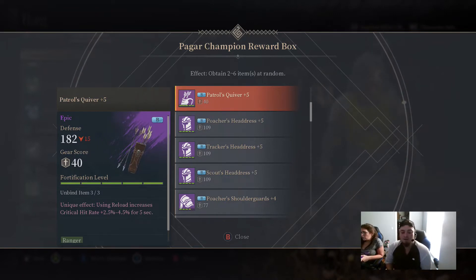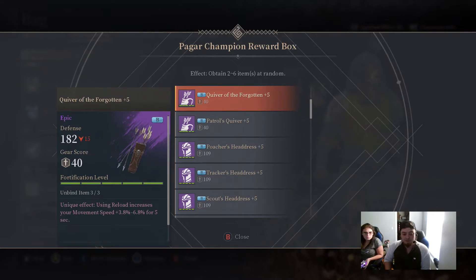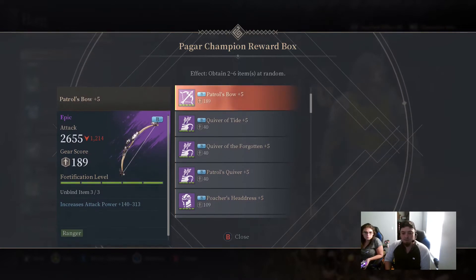Mark's tracker headdress, poacher's headdress — great. Patrol quiver, which is the quiver I'm still rocking. The reason being: A grade quiver gives a little more gear score and a little more defense, that's it. So having this patrol quiver with the critical hit rate — on an A grade patrol quiver you're not going to find a better roll. Those A grades I can wait until I grab them out of a dungeon; I'm not going to buy them out of the marketplace. But what I can do is sell these.